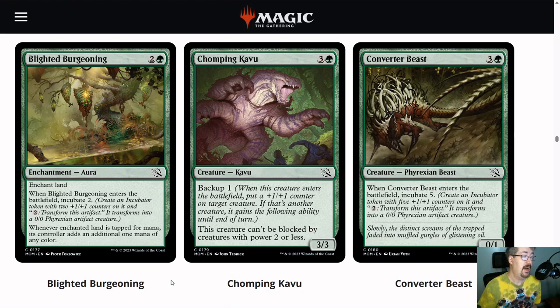Gilded Burgeoning — I think this Enchant Land is going to be pretty good in the green-blue archetype, including the bonus archetype we'll get to in a minute. Whenever the Enchant Land is tapped for mana, its controller adds an additional 1 mana of any color. When this ETBs, you incubate 2. Sneakily, if you do this with 4 mana, you can use 3 of it to enchant a land, and then you've got 2 mana available to go ahead and use the incubator token.